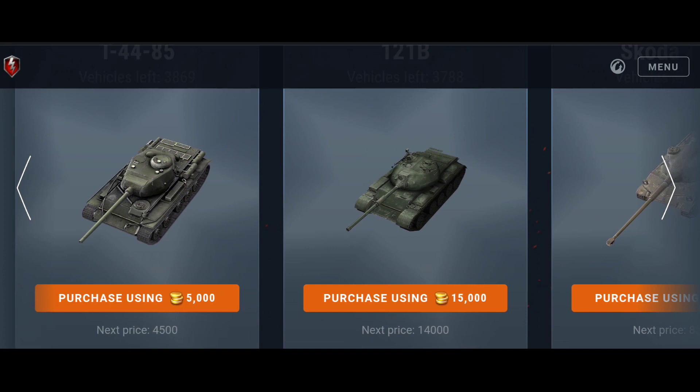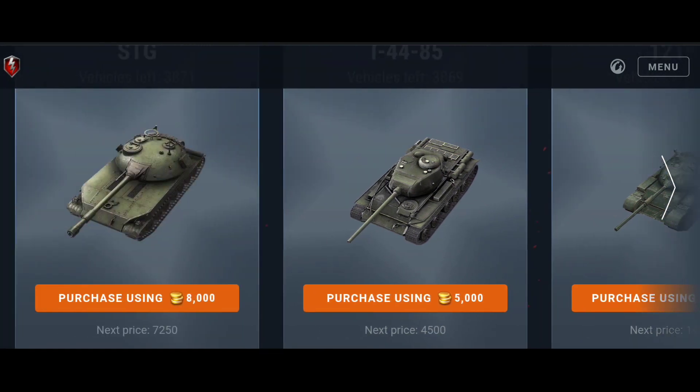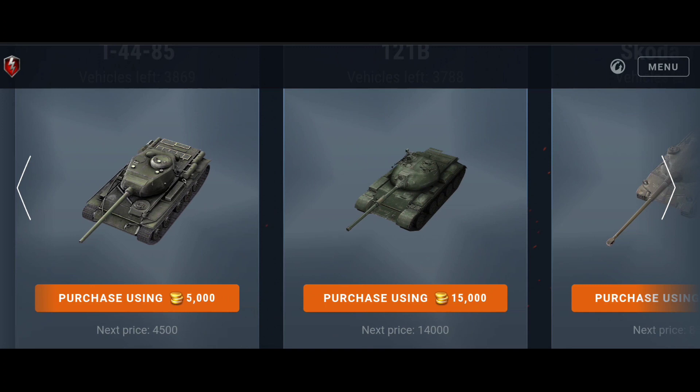The 121B is also an insane tank. Before we look at the armor inspector, the STG is not worth it. The T-44-85 is really worth it as a tier 7 medium tank with high DPM — we can even play hull down with it. The 121B doesn't have the highest DPM for a tier 10 premium medium tank — we have the Kampfpanzer 50t, the T-22 Medium, the T-62A — but if you didn't get the T-22 Medium, the 121B is also a good option. Definitely worth it, like the T-44-85.